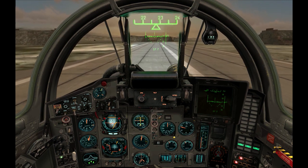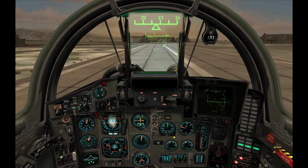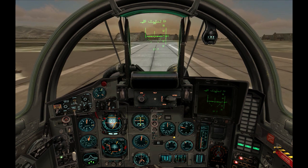This part shows where the plane is pointing. The numbers represent the compass heading divided by 10, and the triangle marks the actual direction. Right now the plane is pointing to about 227 degrees. The same information can be seen in the compass on the right of the cockpit.